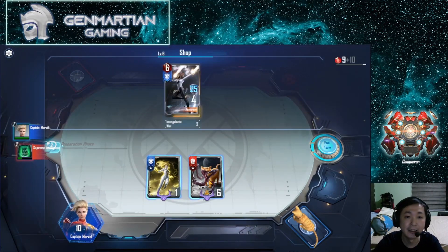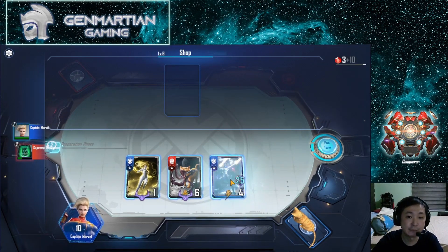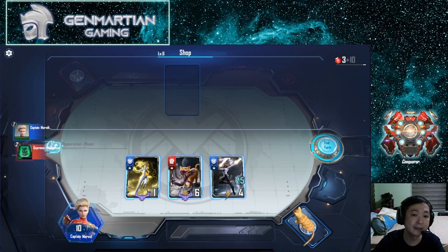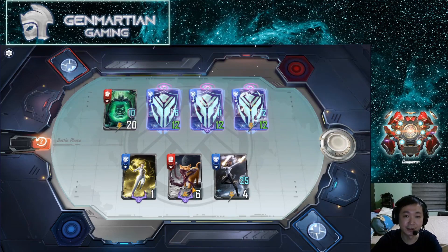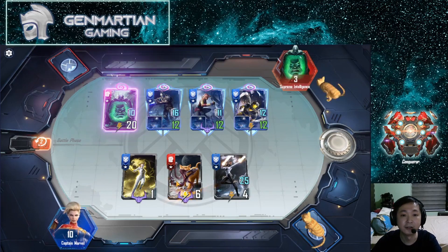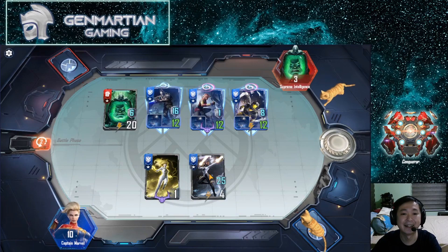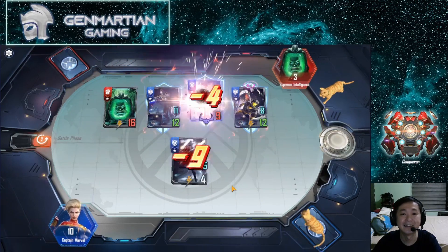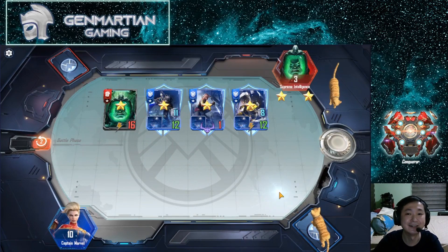That's the quirk of Chewy — very useful in certain decks. The next one is Spectrum. We only have one choice: put Spectrum at the back, because her ability is that when a friendly Intergalactic Warrior is defeated she does lasers as well. So Chewy eats Moonstone, Spectrum triggers, and multiple lasers go. Chewy actually eats both of them since Spectrum also had lower power. I think we're meant to lose this round — yep, doesn't matter.